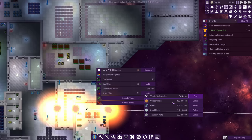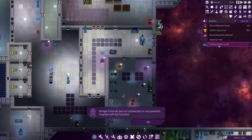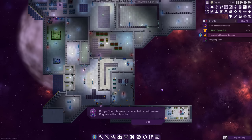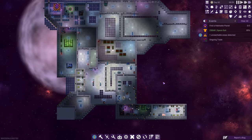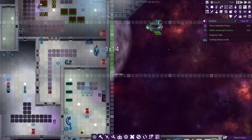They absolutely wrecked the ship though, carving straight through in places, damaging the delicate network of electrical spaghetti I currently had connecting the ship's grid and causing so much confusion and delay. After patching everything back together I learned from that experience and began chucking reinforced plating on every external surface. I felt for sure I was ready for next time.